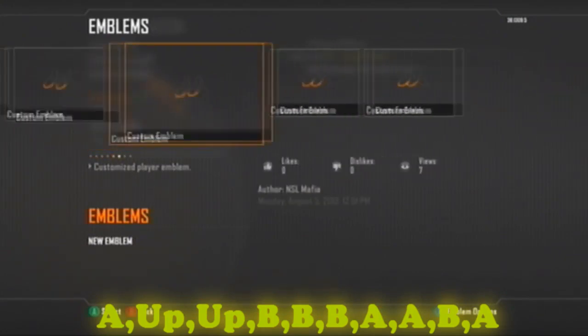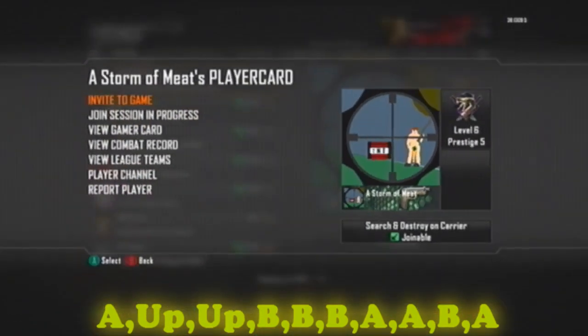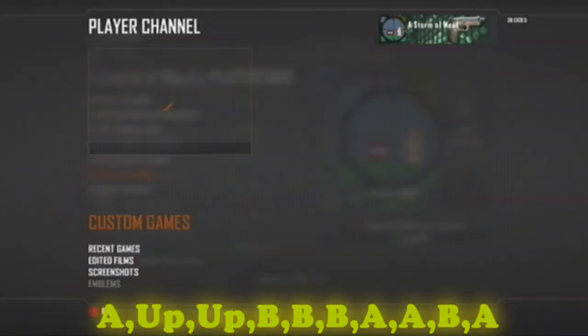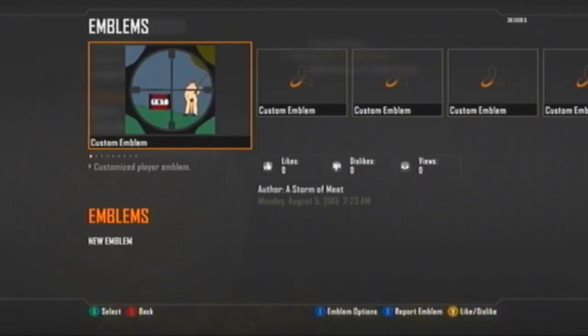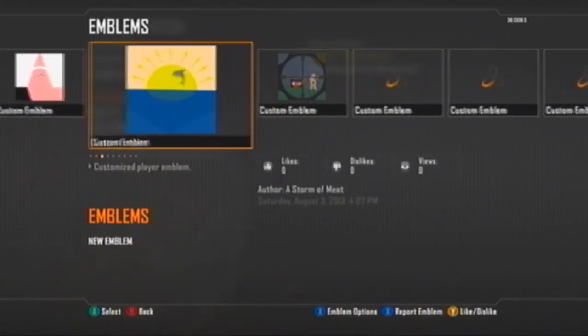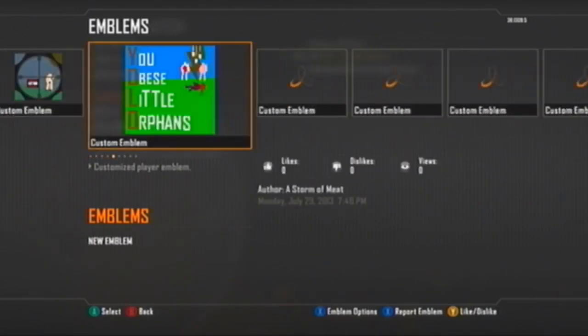These are my emblems guys, but yes — let's get it going. So I'm in the player channel: A, up, up — and as you guys can see, I just got it there and I can take whatever emblem I want. I can take that emblem we saw, and it looks like he has the same emblem twice.